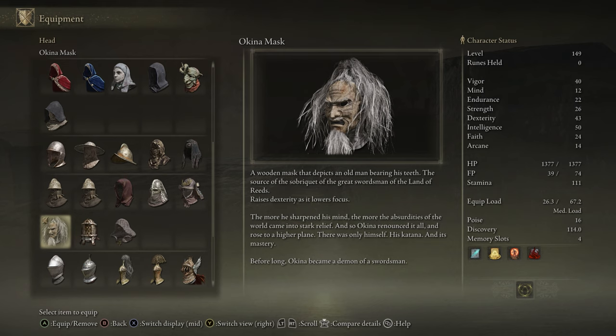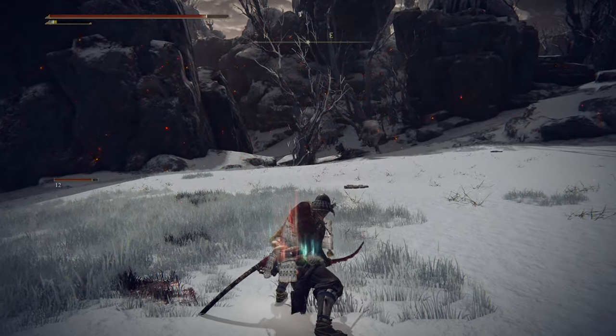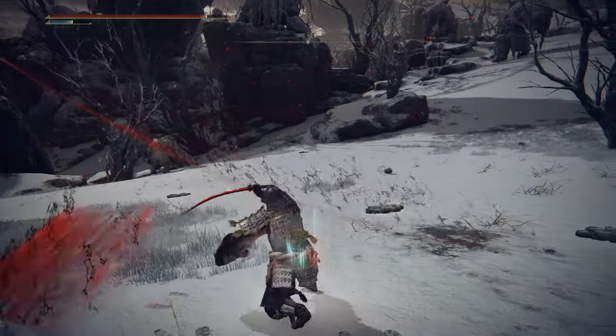Now this mask is not just for the looks, because it will actually raise your dexterity as it lowers your focus. Now last but not least we have the Rivers of Blood katana, one of the best katanas in the game. It has a unique skill called Corpse Piler — it forms a blade of coarse blood for repeated interweaving successive attacks. Follow up with additional input for further successive attacks.